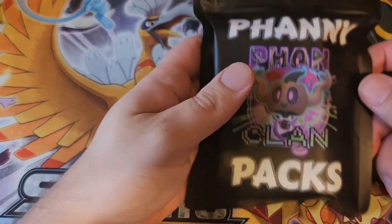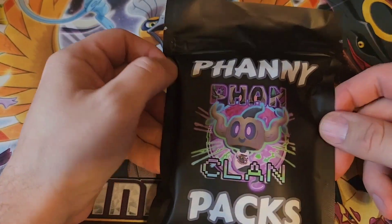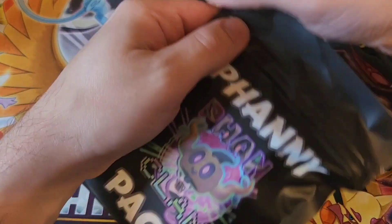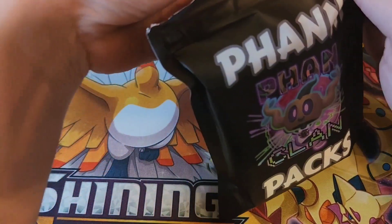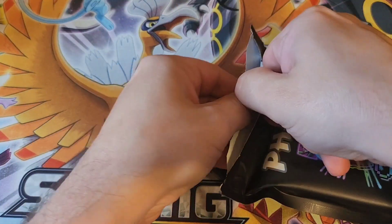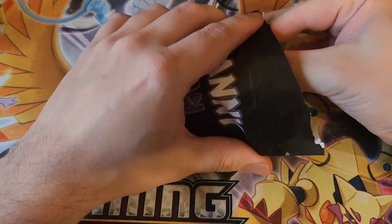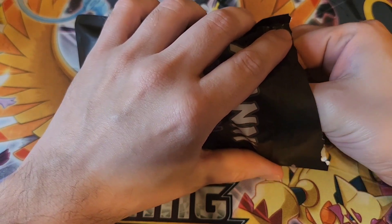Let's get to the opening and see if we can pull anything nice. Here's the fanny pack — there should be seven packs in here ranging in some different pricing levels. Of course we're hoping for the big hitter. Should we slow roll it, open a pack at a time, or just pull them all out?